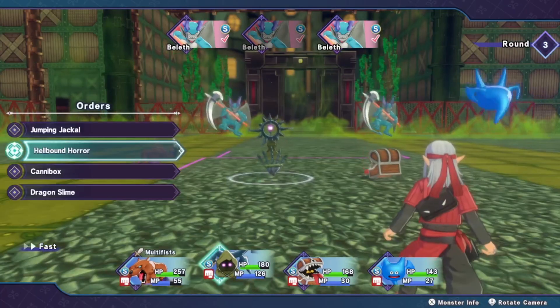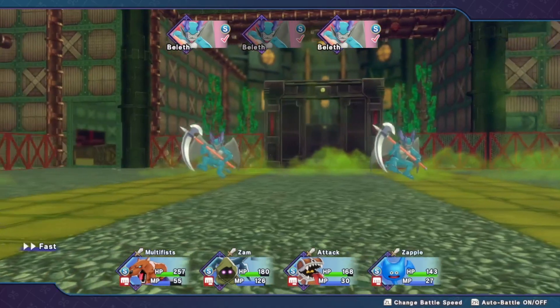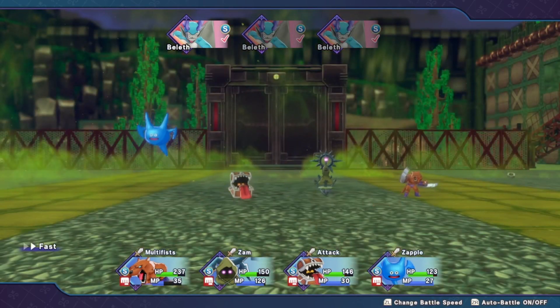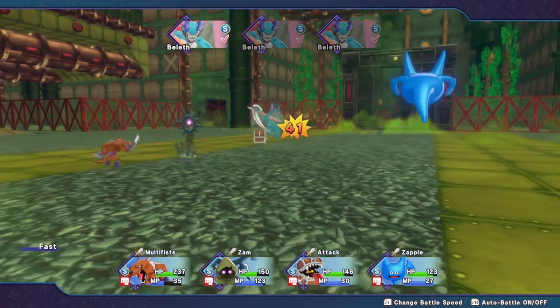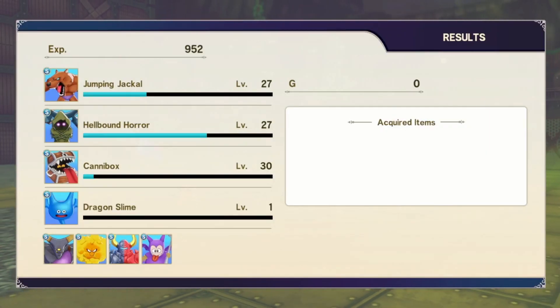Another Multi-Fist. Another Zam. Normal attack. Zapple. Oh, I'm further than you — you're on the Percival boss fight, the Rose Guardian. Not too far from me. It does depend — there's two circles you can do in any order. There's that and then the Cradle of Corruption. The game gives you both at the same time and you can do whichever one you want first.